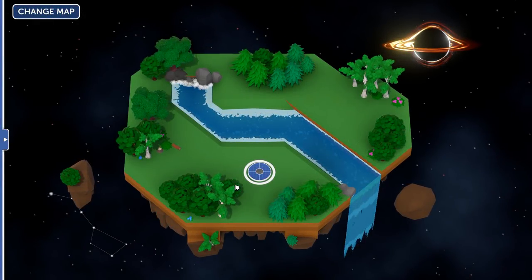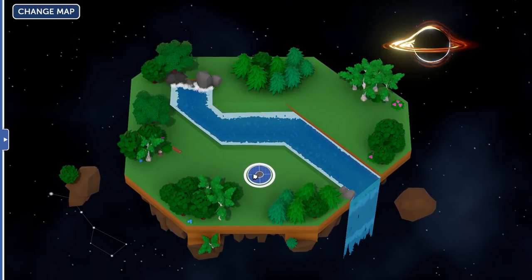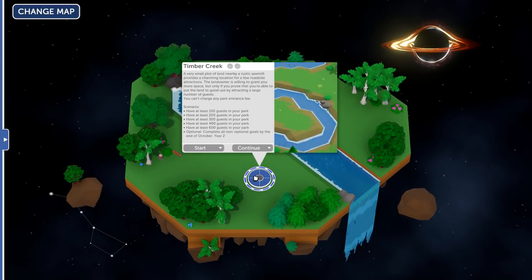Hey everybody, welcome back to Park Attacked! Today, with the Ursa Miner and the Black Hole in the distance, we have to take a look at Timber Creek, which is a little bit of an unusual scenario I suppose.